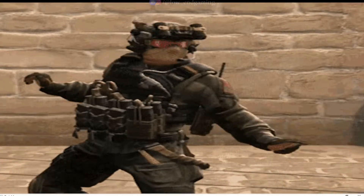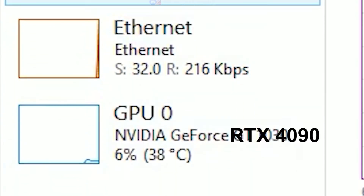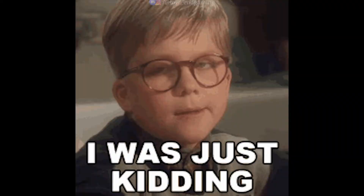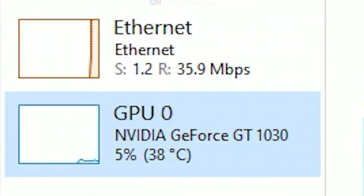First things first, these are my PC specs: an i3 3rd generation processor, of course our 2GB of RAM, and for the GPU — are you sure about that? We have an RTX 4090. Nah, I'm just kidding. We have a GT 1030. Let's get started.